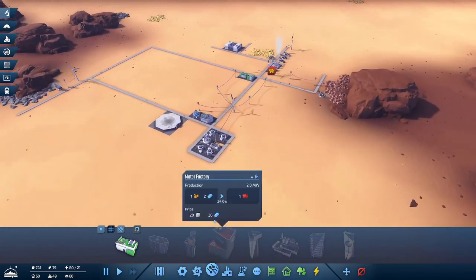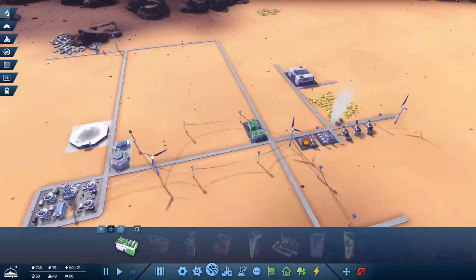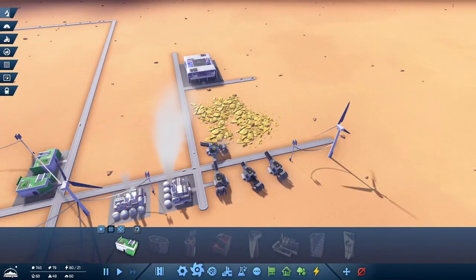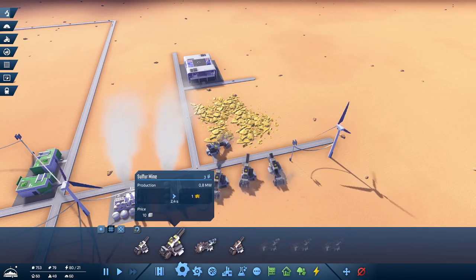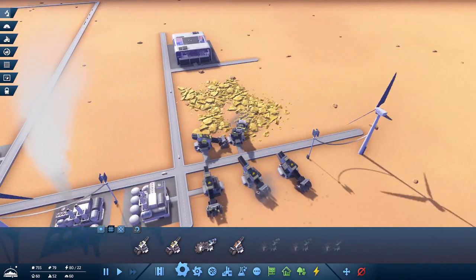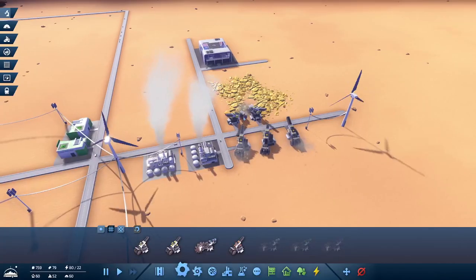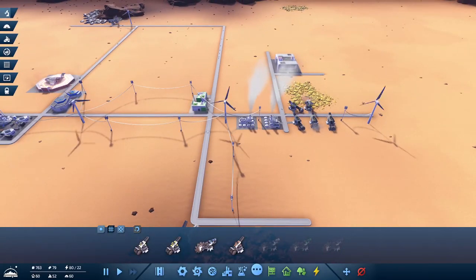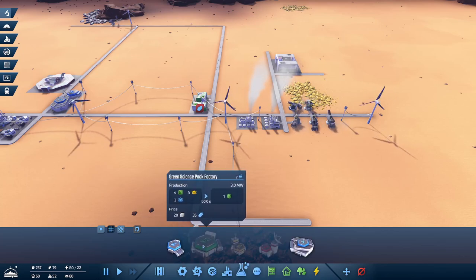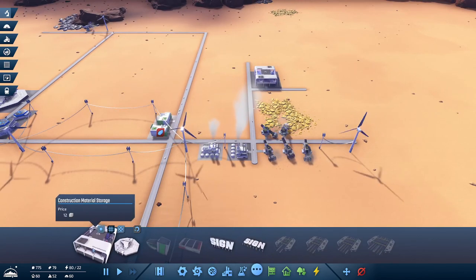We're working on green science research and we're still lacking sulfur. Maybe we should add another sulfur mine. The one-way roads and concrete roads will unlock as soon as we have green science available. For green science, we're already preparing electronics and stocking up sulfur.